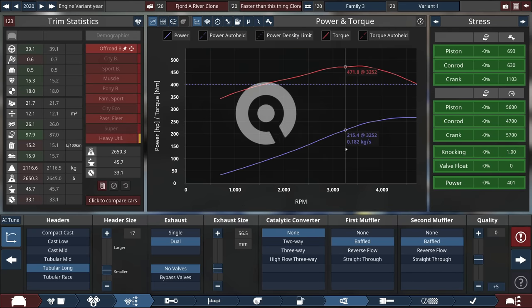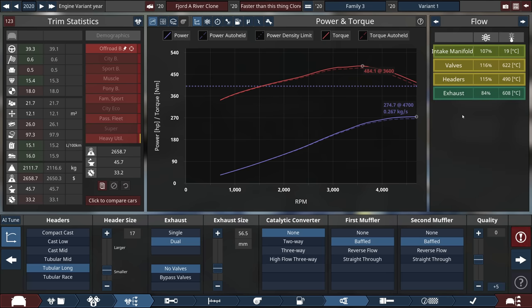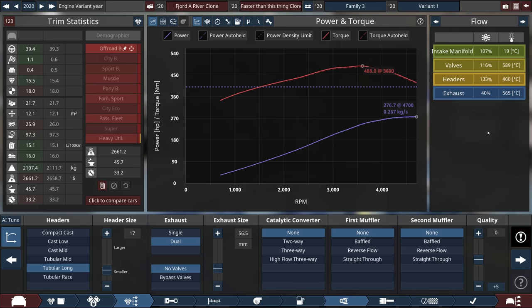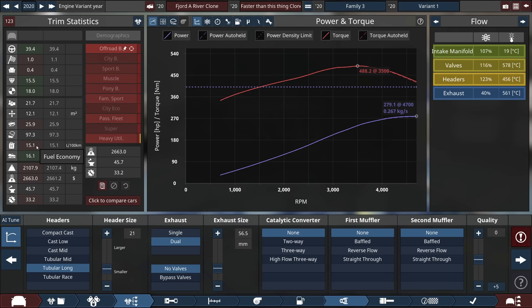If we cut out the catalytic converter, we actually do gain a very slight amount of economy and also gain power. So maybe that's the best way to do it. Cutting the mufflers, however — those are causing a restriction — didn't make a difference. Our headers are a little bit restrictive; if we increase the size of those, we make more power but we lose economy. It's all a bit of a trade-off.